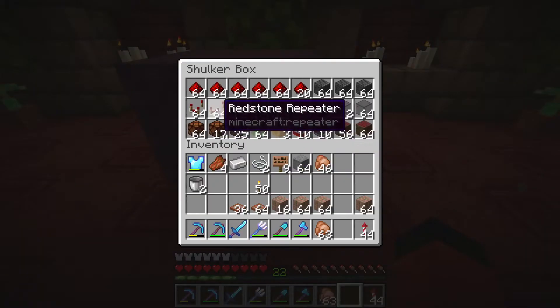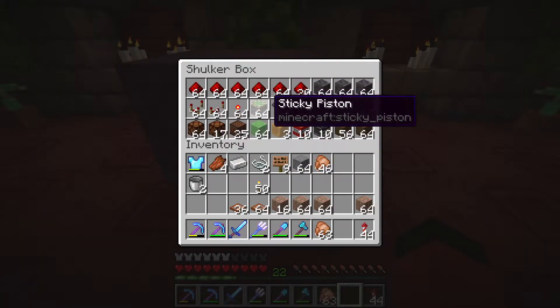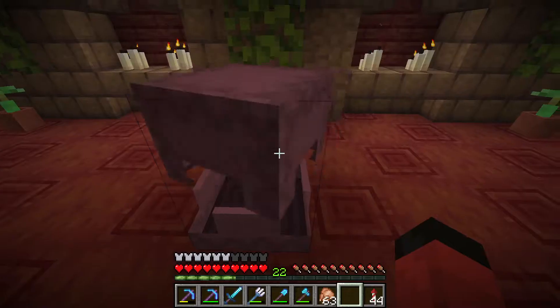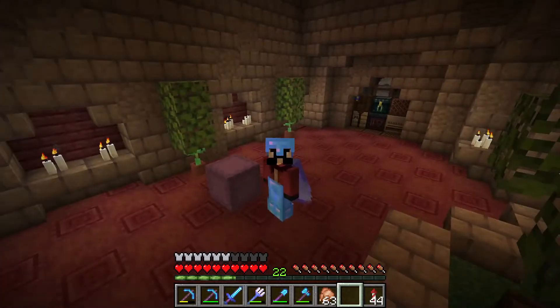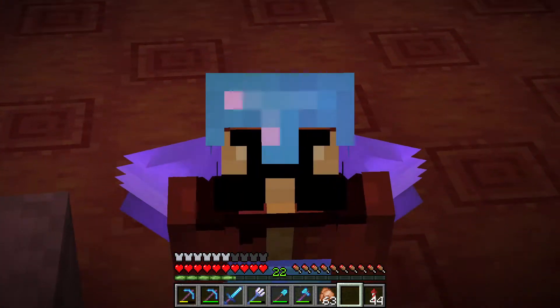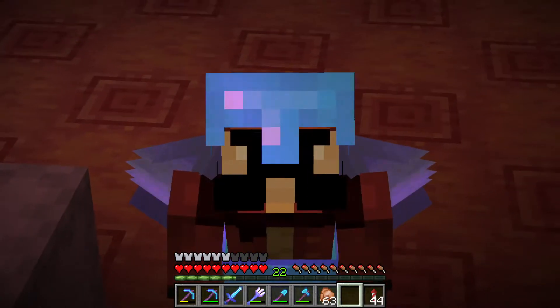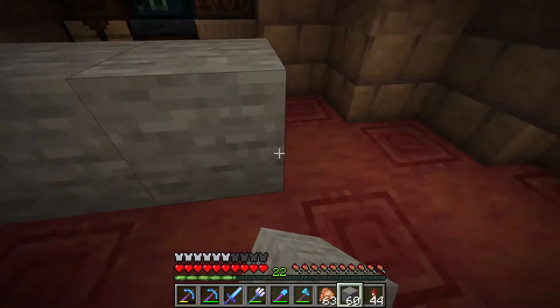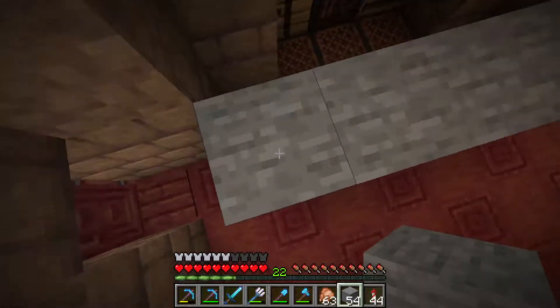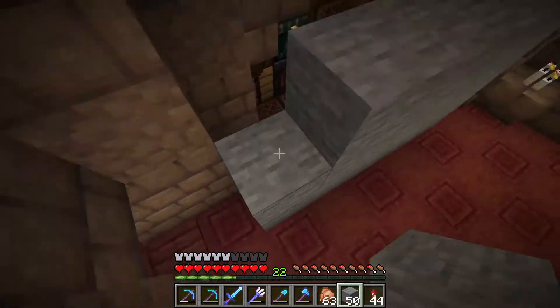If we take a look inside the shulker box, you can see we have all sorts of different redstone components at our disposal now, which is great. However, even though we do have all this stuff, I'm still not quite sure how we're going to use it. Heck, I don't even know what this AI is supposed to do yet. So I guess let's start by putting a little planning board over here so that way we can start jotting down what we want our AI to do.